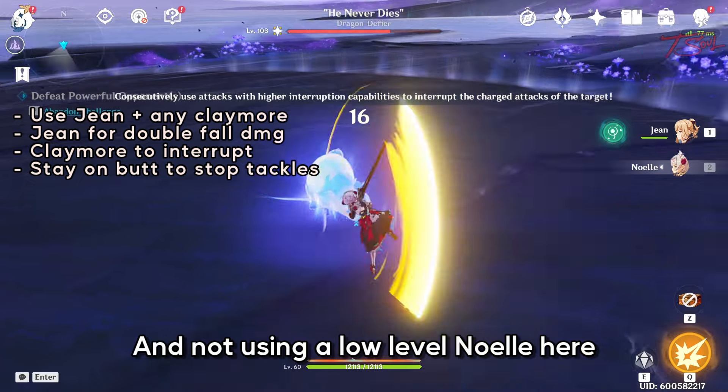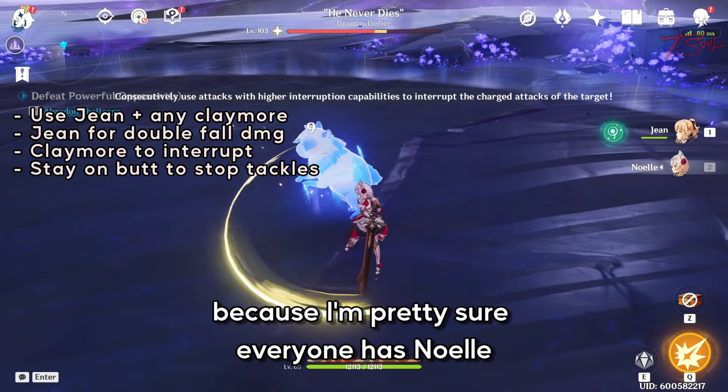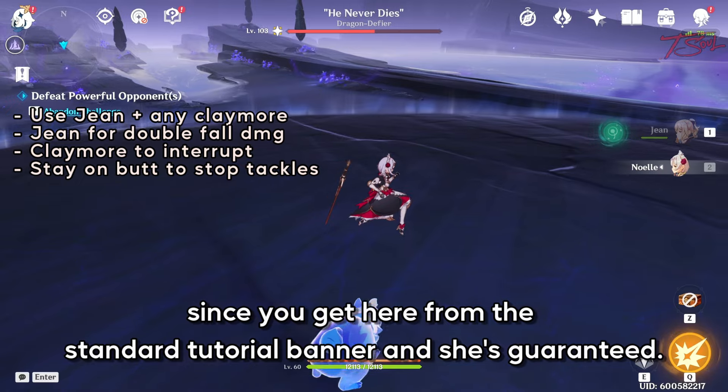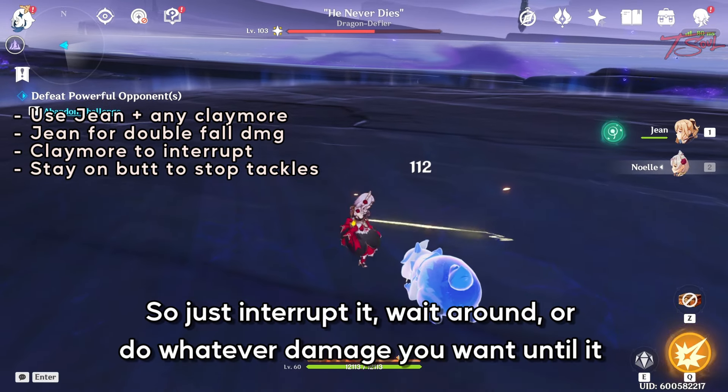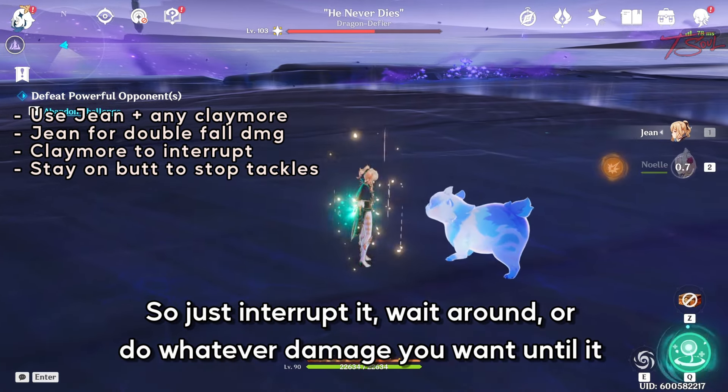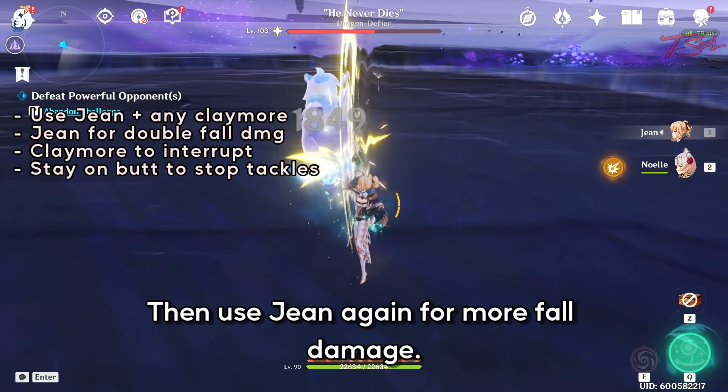I'm using a low-level Noelle here because I'm pretty sure everyone has Noelle — you get her from the standard tutorial banner and she's guaranteed. So just interrupt it, wait around or do whatever damage you want until it gets back on its feet, then use Jean again for more fall damage.